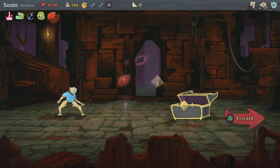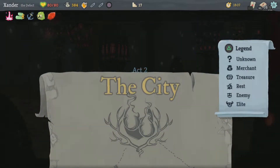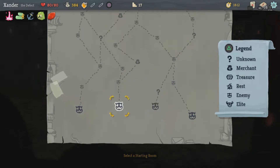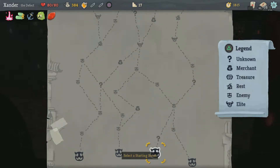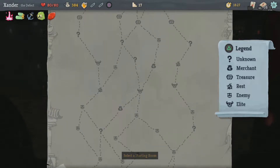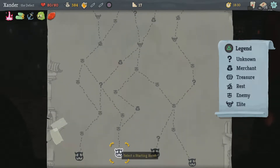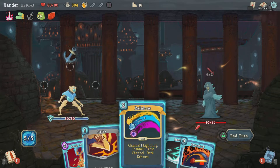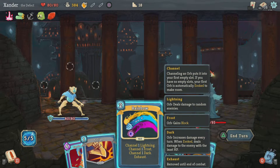Back to the city. I'm going to choose — kind of like the merchant path. I think I'll choose the 3 enemies, then the unknown, then the merchant, then the boss fight — for the elite. Now I have 5 energy.